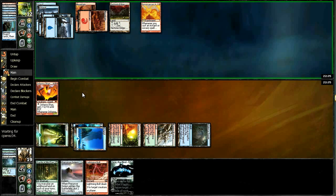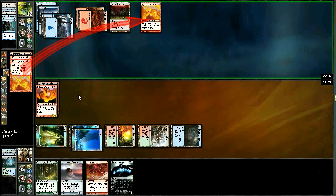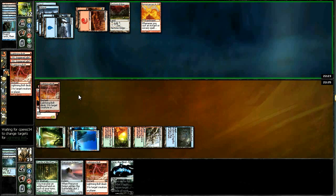He's got two counters on his Ascension so he's gonna start going off. He's going to need to find a bounce spell real quick. We also have the option of activating Raging Ravine, although without having a counter on it yet we don't want to play it into a bolt anyway. He's going to have a really stacked hand but he needs to bounce this Titan - he can bolt it too; it'll double up. He is gonna bolt the Titan - yeah, this is going to be tough to dig ourselves out of this hole now.